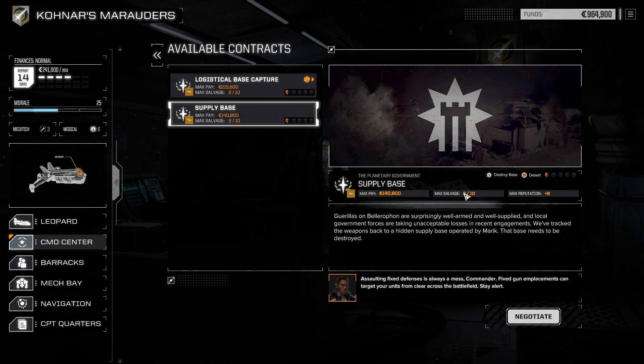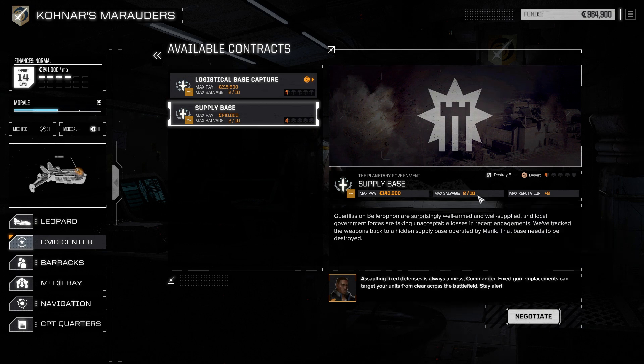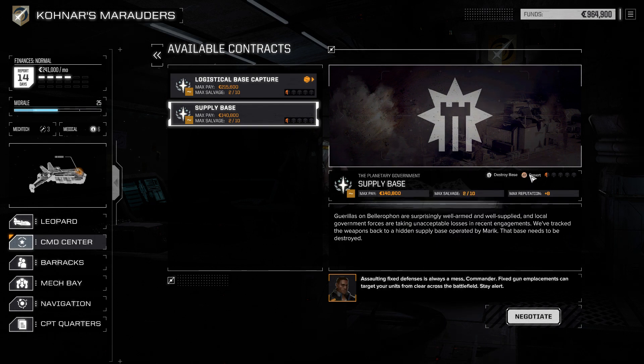The supply base mission has a max pay of 140,000 credits with two priority targets. It's on the same planet we're on right now - the desert biome. Gorillas on Belera fauna are surprisingly well armed and well supplied, and local government forces are taking unacceptable losses. We've tracked the weapons back to a hidden supply base operated by Merrick - that base needs to be destroyed. We just did a mission for Merrick, so now we'd be fighting them.